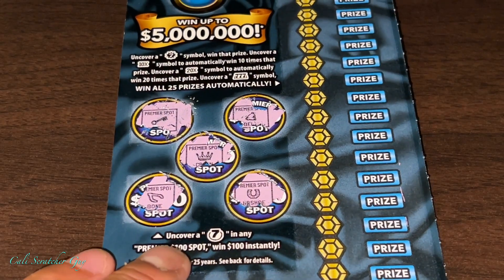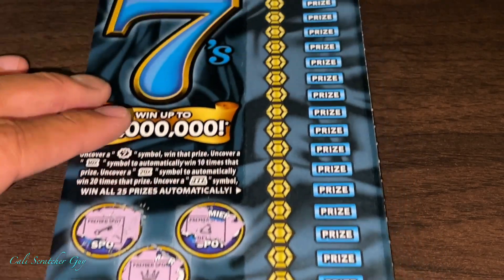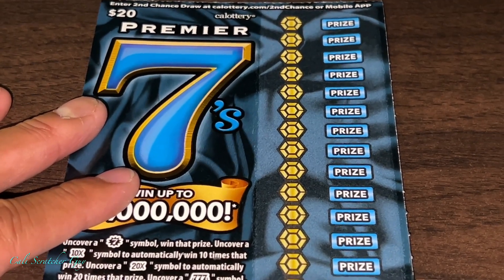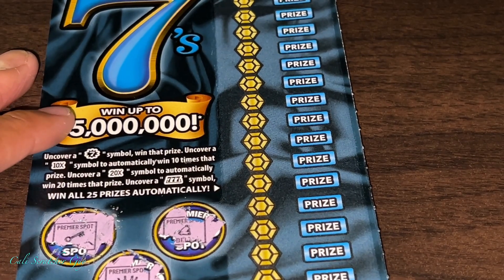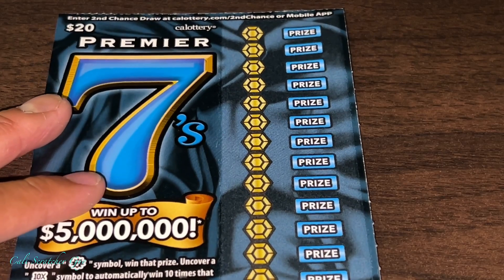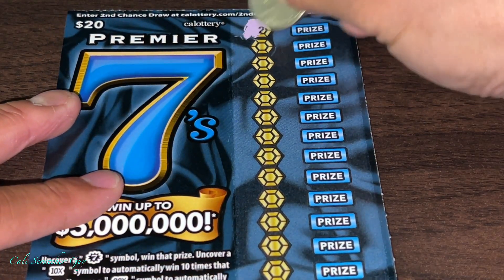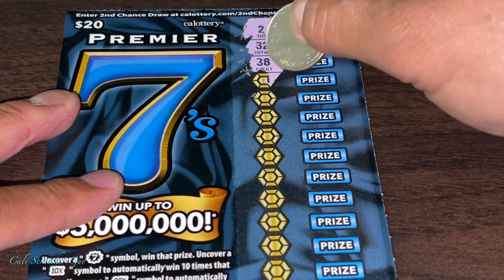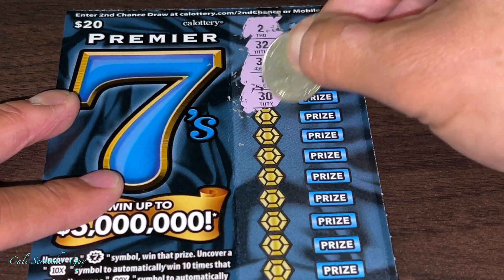Alright, we got nothing on the Premier spot. Let's go ahead and play the main side here. We just got to uncover a 7, 10 times, 20 times, or triple 7 to get a winner. Let's see if we get lucky today — we didn't win anything last time.